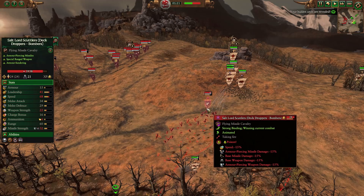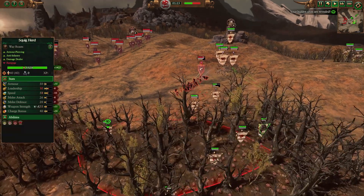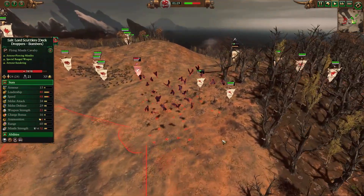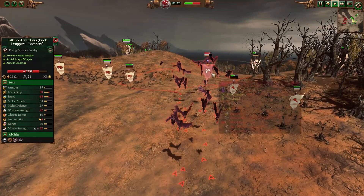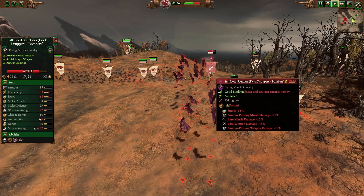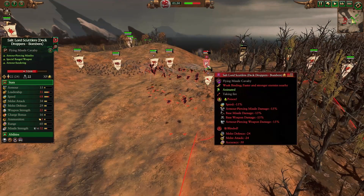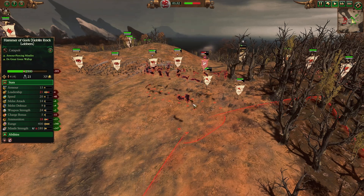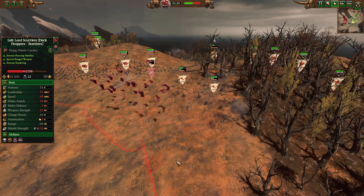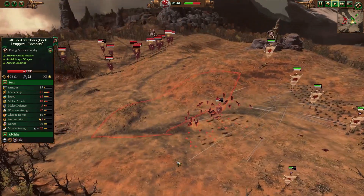We're taking care of these deck droppers. These things are annoying — they're doing a great job against my ROR. The rock lobbers are taking beatings, but they're gonna be taken care of real quick. Spider riders should do work against these deck droppers. But as a greenskin player, I know flying and large units are a problem.